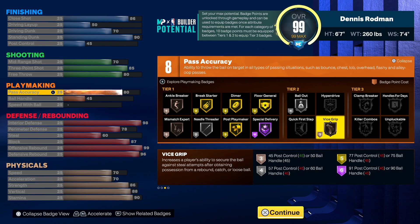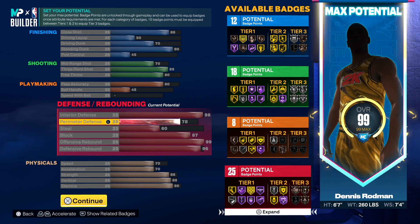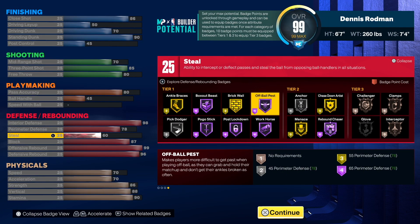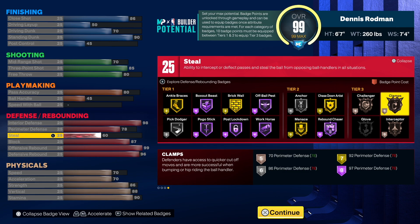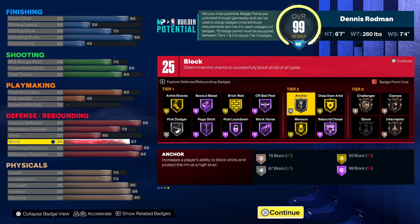Vice Grip increases a player's ability to secure the ball against steal attempts after obtaining possession from a rebound, catch, or loose board — having it on bronze is all you need. Now this is where it gets really wild: 79 interior defense, that's crazy to have. Perimeter defense is 78 which also gives you 78 lateral quickness. The 60 steal gets you Clamps on bronze, Interceptor, and Challenger, and that 87 block gives you Anchor on silver.